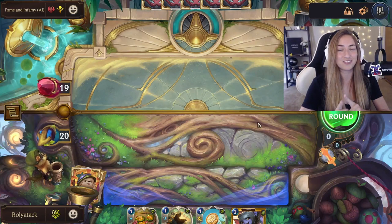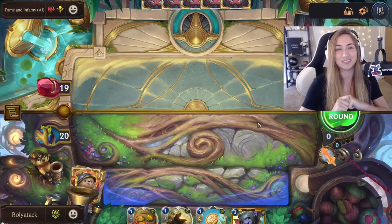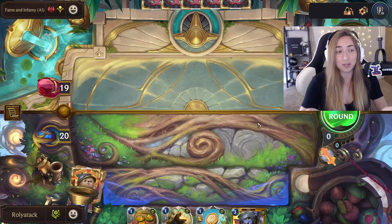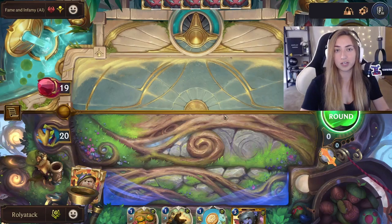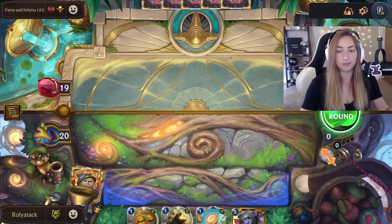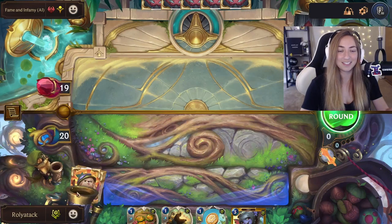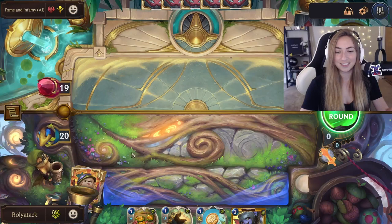If you want to figure out the secrets for yourself, I would suggest leaving the video right now because I am going to reveal how you get these special reactions to happen. So first, I found other areas that light up, and if you click them in this order, you get a flower to shoot out of the cannon and do a little chomping. It's so cute.